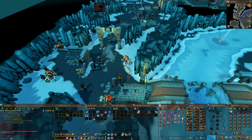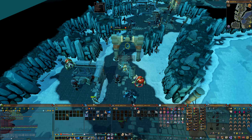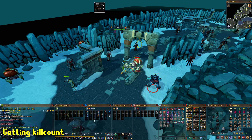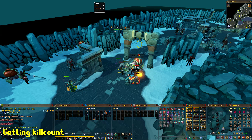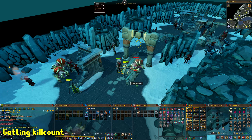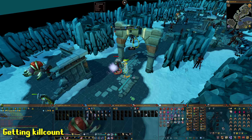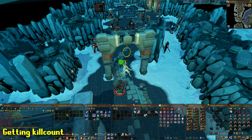Then go inside the Zamorak encampment as seen on screen. This requires level 70 constitution, but if you have level 70 plus combat stats you probably have this anyway. You will now have to get 40 kill count by killing minions or followers of Zamorak. The easiest ones to kill are the imps and bloodveld. Keep in mind some monsters inside the encampment require a certain slayer level, so stick with the werewolves, imps, and the Gorveks — or whatever they're called — as they have no slayer requirement.